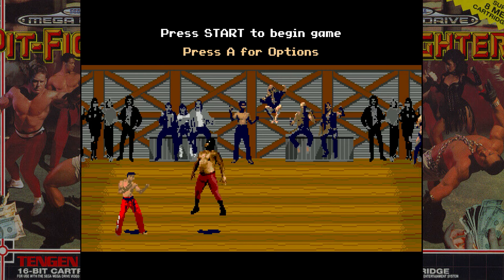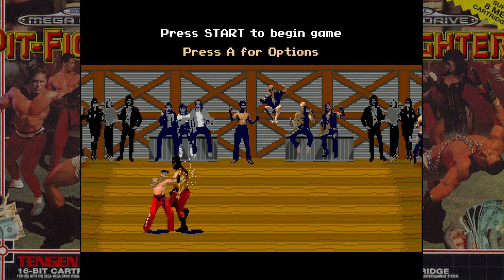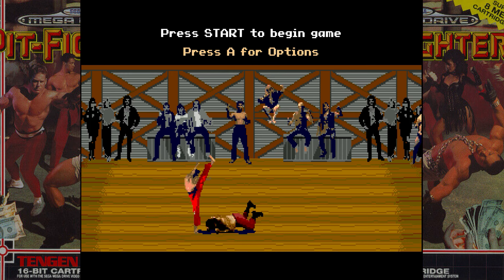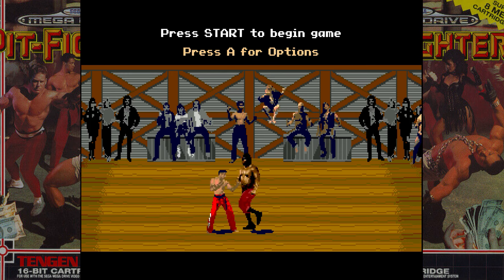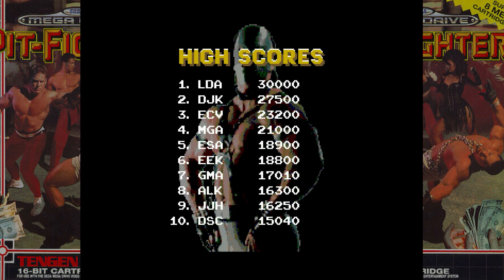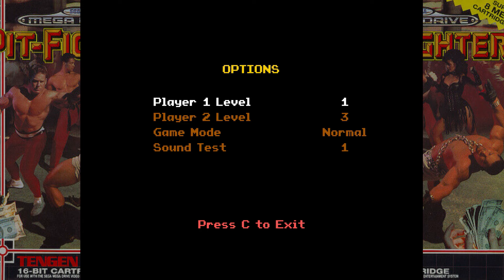Alright and welcome to my playthrough of Pit Fighter for the Sega Genesis. I was going to do a no death run of this game — just go through as Tai and beat it without losing — but I figured it might be more interesting if I instead use all of the characters, because when you lose a life in this game you have the opportunity to switch. And of course I am commentating over this playthrough.